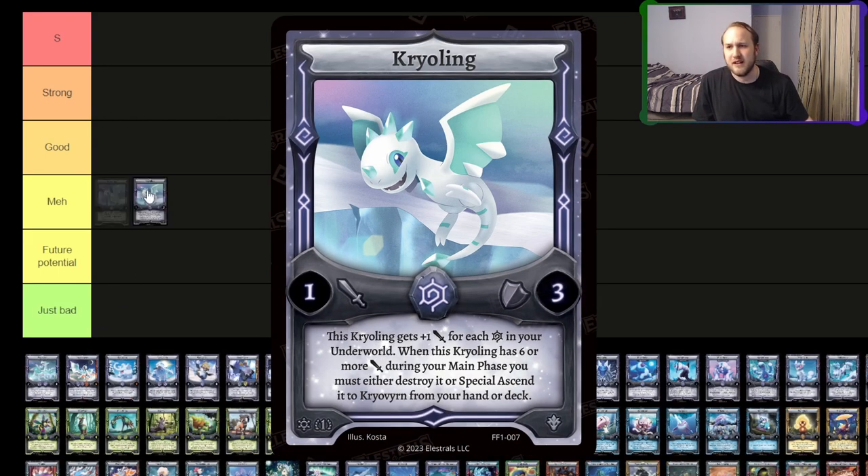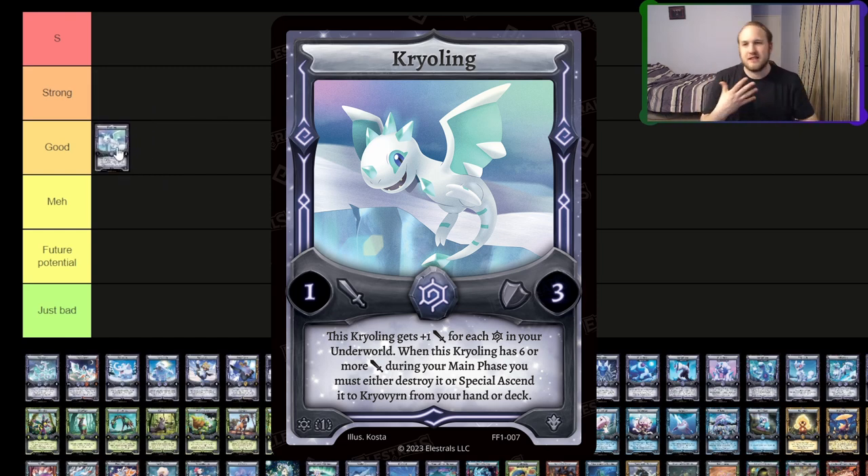Starting with Kryoling. I think it's just good. It's got okay attack stats with its effect, and it basically is a one-cost bridge. I think one-cost bridges are good, but I don't think that the Cryover line is crazy.